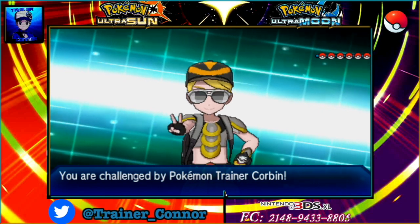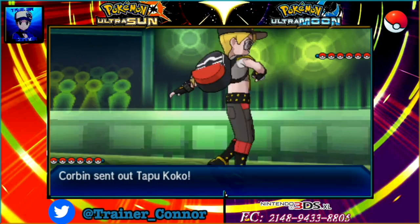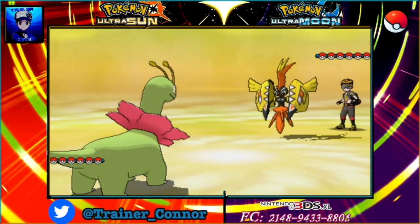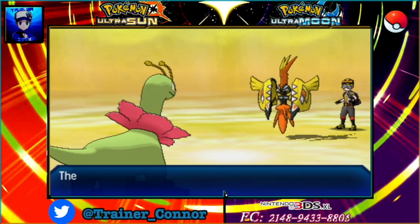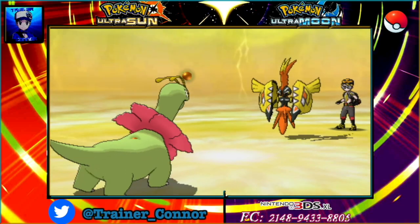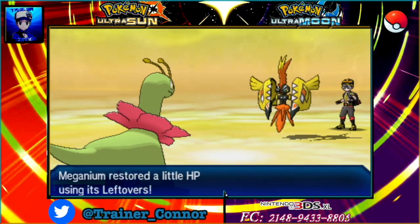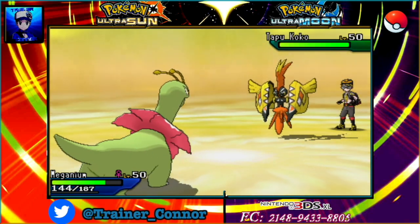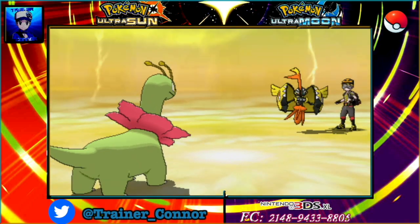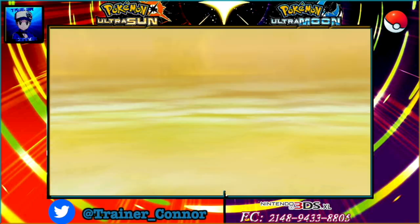I'm not really sure what Corbin is going to start out with, so I go for Meganium here to begin the match. The reason I like that is because Meganium is pretty bulky in general — it could probably take on anything Corbin has to offer. We see Tapu Koko on the first turn; he goes straight for Hidden Power, which is definitely super effective. I go for Leech Seed to sap away his HP and recover more HP this way. And if he has Volt Switch, I will definitely see it here.